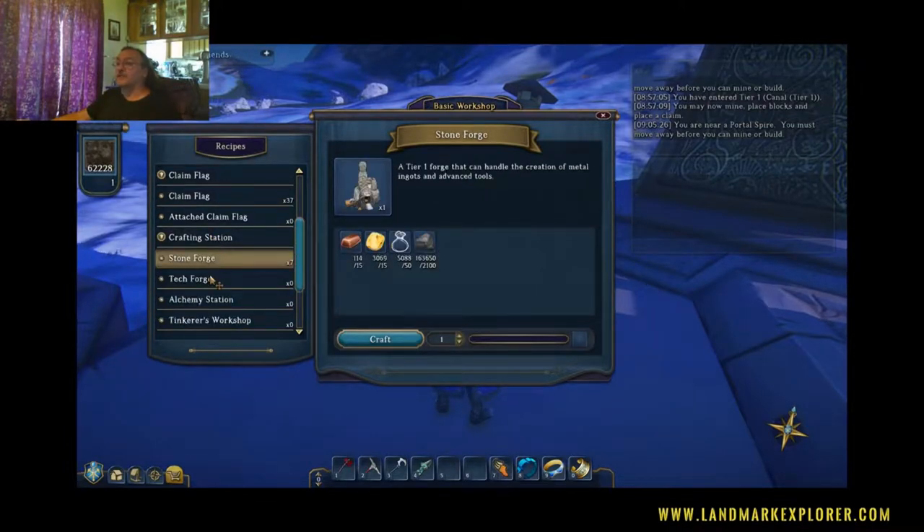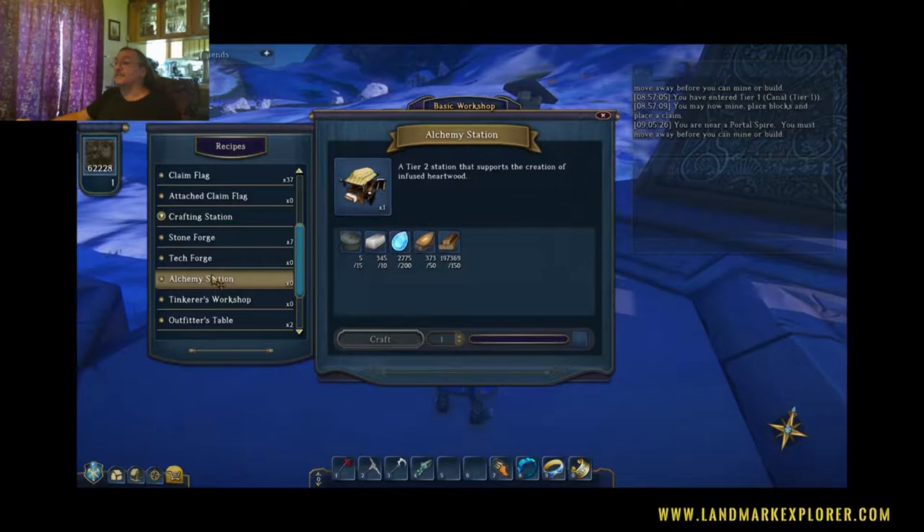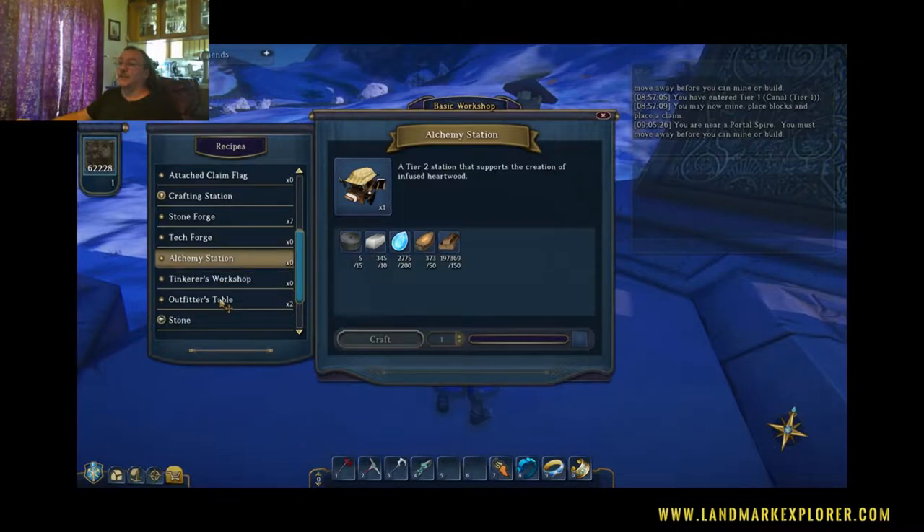Here's the most important thing you can do here: you can make crafting stations that you can take to your own claim and use there. To do any of the progression in the game, you're going to need a Tinkerer's Workshop on your property and an Alchemy Station. Once you make those you can put them on your property. I recommend making a Tech Forge or a Stone Forge too, but you need those two stations to be able to progress in the game.